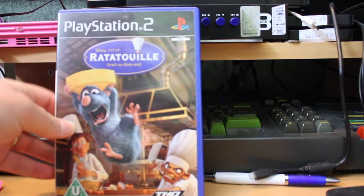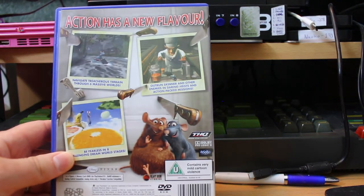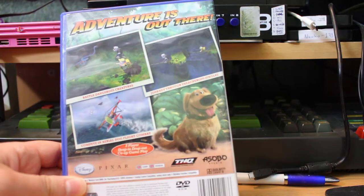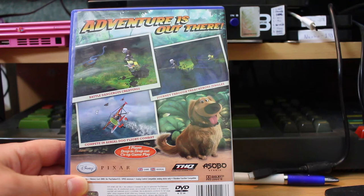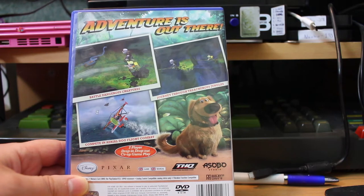Disney Pixar Ratatouille — I can't remember playing it an awful lot, to be honest. Again, 3D action adventure tie-in with the film. The PS2 kept going for quite a while — so now we have a tie-in with Up, which I'm surprised was on the PlayStation 2. I'd have thought by this point it would be 360 and PS3 only, but the PS2 just kept on going. Another 3D action platformer. I do like the competing aerial dog fight combat — it actually was dogs flying. I kind of liked it, it wasn't bad.